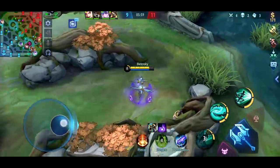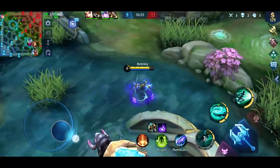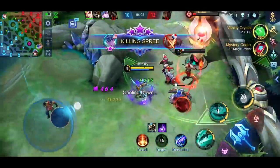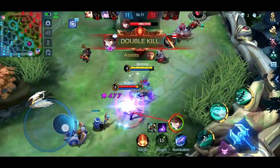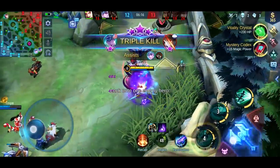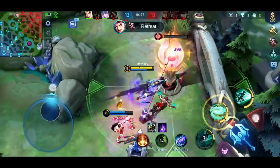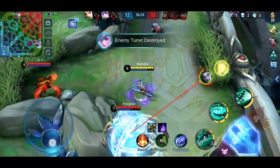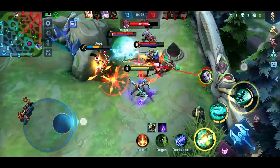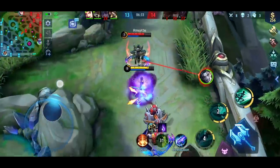I saw Chou and Gusion are going to the bottom lane, but look who is the one with low HP. Remember — be opportunistic and don't be the focus of attention. That's the way of Karina. By the way, you can aim her ultimate to the target that you want. So instead of blocking the hero, which takes more time, just simply drag and aim your ultimate instead.